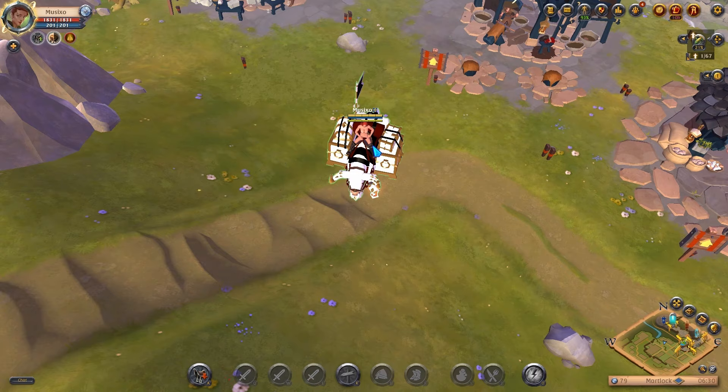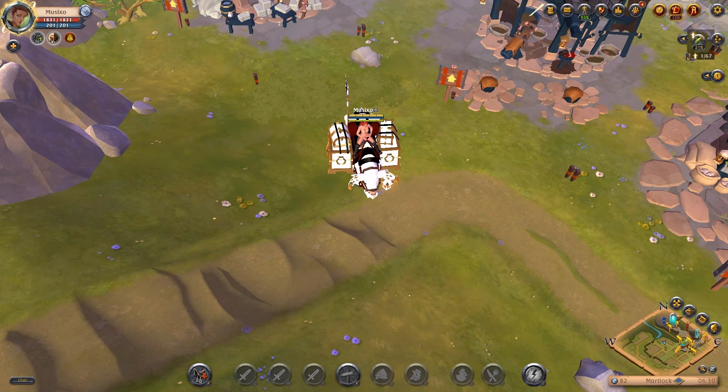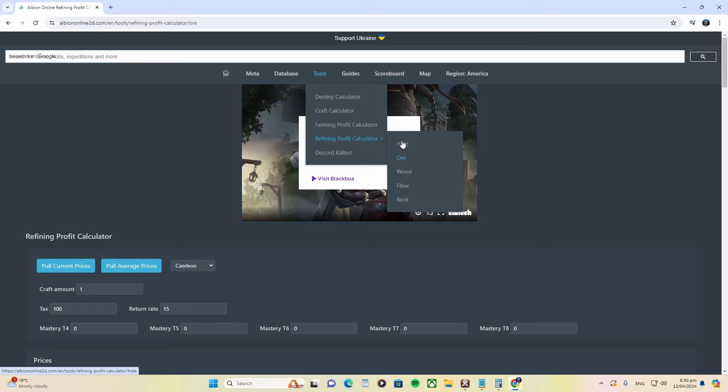I made it here to Martlock - I transported all the gear, and as you can see the pork pie is still active meaning I still have cabin weight. Before we get anything else done, I think it's important to explain how I calculate my profits. To do that we need to come to my web browser and type in 'Albion 2D refining calculator', then click on refining profit, go up to tools, come down to refining profit calculator, and go to hide because I am refining hide.